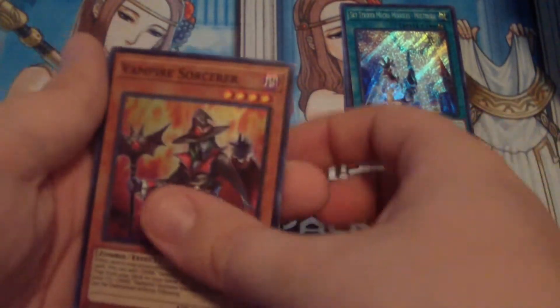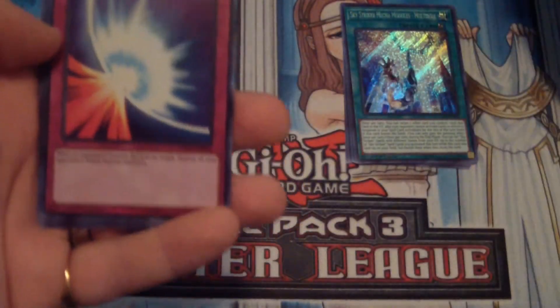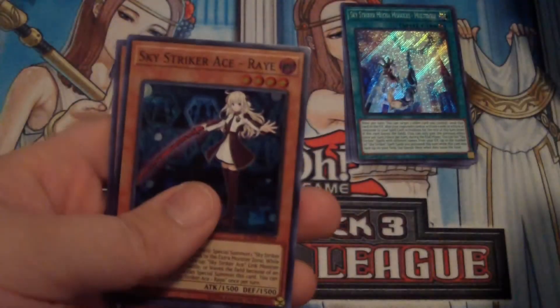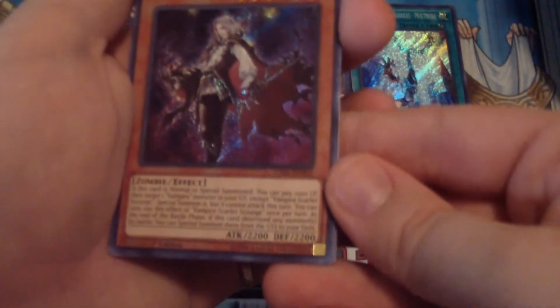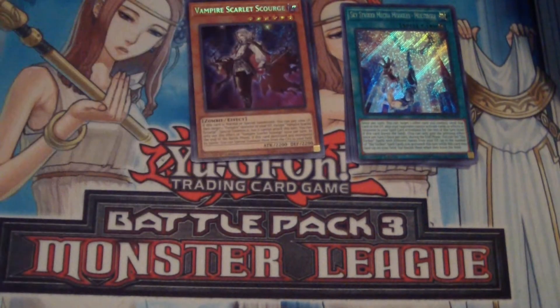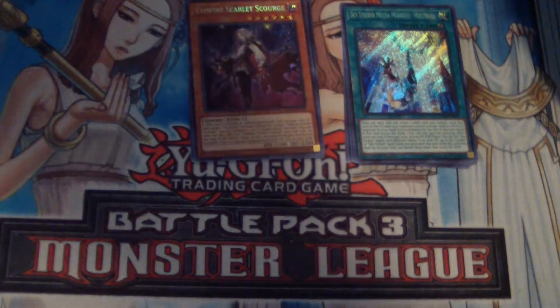And we have Vampire Sorcerer — that's pretty awesome. Like I said, everything here is hollow. Mirror Force — that's cool. Horn of the Phantom Beast — ooh, that's beautiful, that's pretty. Sky Striker Ace Ray. And — oh — Secret Rare Vampire Scarlet Scourge! I don't know how you pronounce that, but as a Secret Rare, that's awesome. I don't know if Secret Rares are guaranteed in every pack, but hey, I'm two for two right now. No complaints.